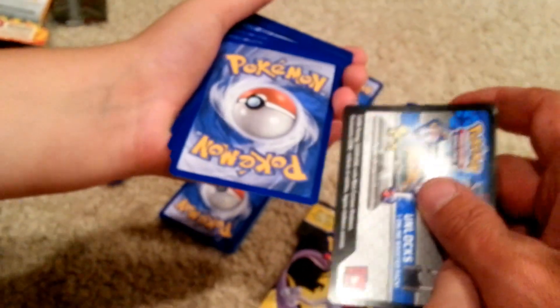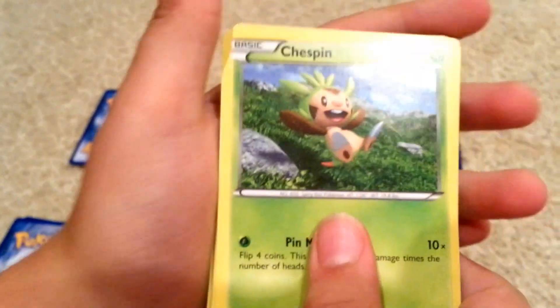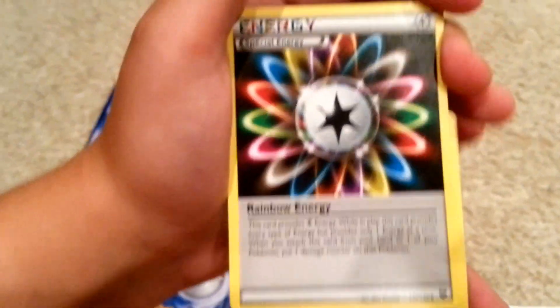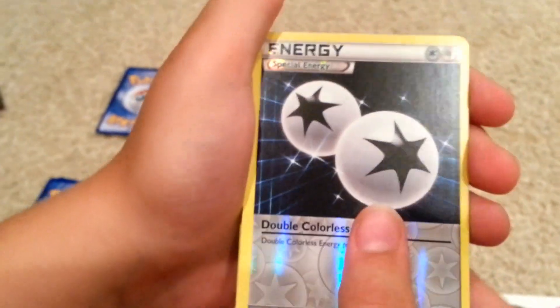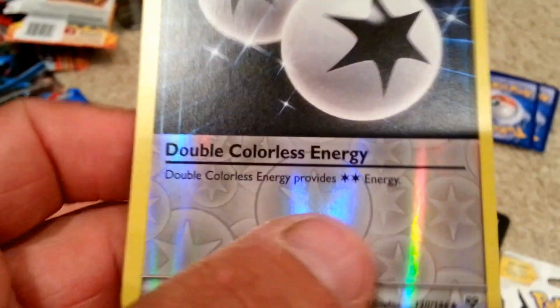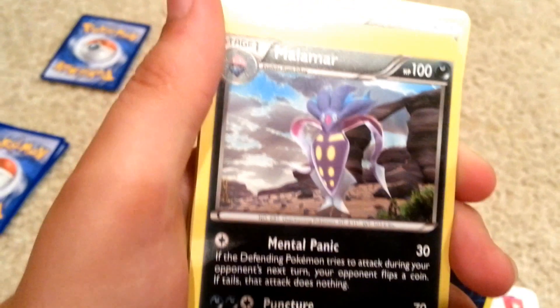Let's try and do this without me dropping them. Start off — there's a fighting energy, Swirlix, a Phantom, a Lollipop. Rainbow energy. A Great Ball. Oh! Reverse Holo special energy — Double Colorless Energy, provides two energies. That's the shiny symbol. And then the rare was a Malamar — Malamar is so dumb.